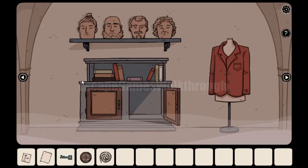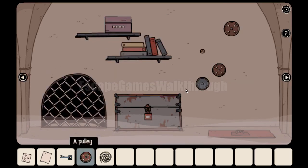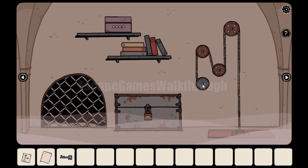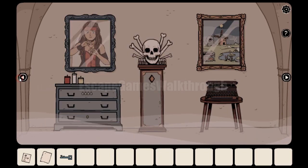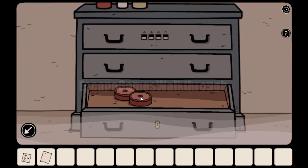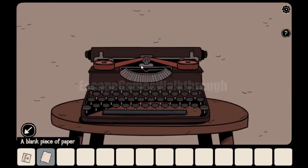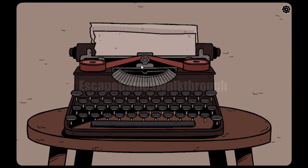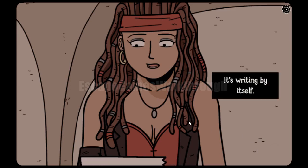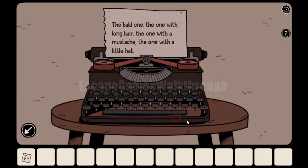We need to collect ten iguanas along with the key. Let's put this point here, tie a rope, and we need to find the crank to lift this lid. With this key we can open this drawer and get parts from the typewriter. Assemble it, and now this typewriter will write the text.